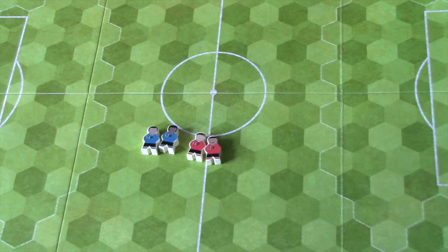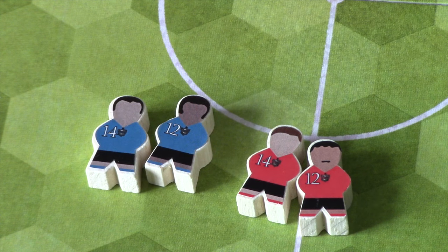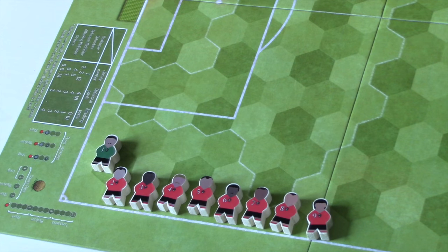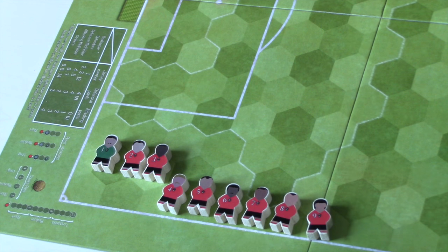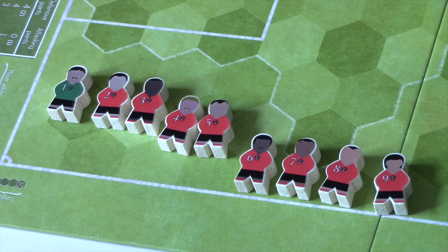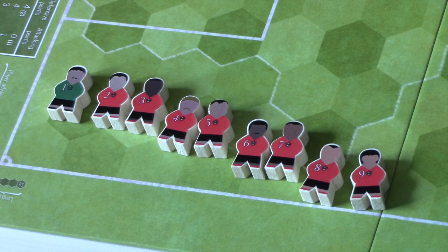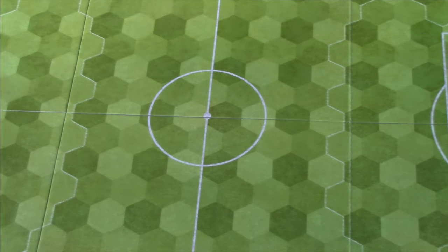There are four players we're not going to be using — players number 12 and 14. There's a cup mode tournament where you'll need substitutes, but for the basic game we choose six players and the goalkeeper. We've got two players on the bench depending on your formation. We have defenders, defensive midfielders, attacking midfielders, and strikers. We'll have the red team play a more defensive lineup and the blue team a more attacking lineup. We'll place the ball on the centre spot.